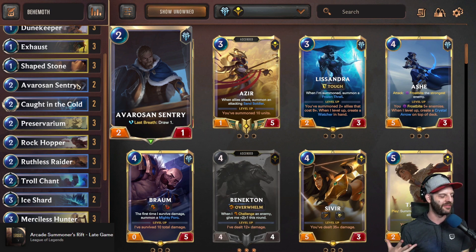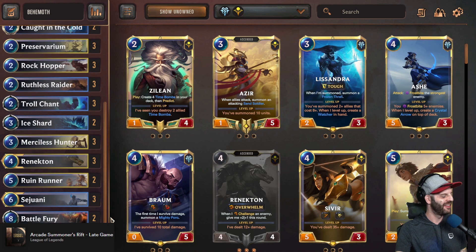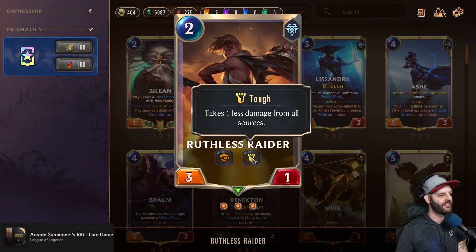Not that you need them a lot, but Renekton and Sejuani can really change the game. Renekton as a blocker can start leveling up right away — a 4-4 is respectable if you can protect him. If you can get him down when a good vulnerable target is there, that's when you get extra Overwhelm damage and increase his level up as well. If you can play a plus-2 attack through Shape Stone or Troll Chant on Renekton, you just need one blocking phase for him to survive and level up. You want your opponent to deal with the trades of a Dune Keeper, Rockhopper, or Ruthless Raider, which is a very good blocker as it's tough and takes one less damage.